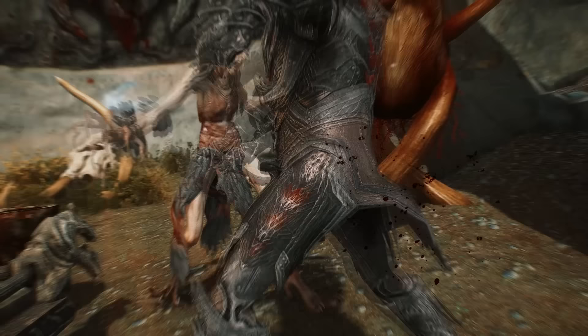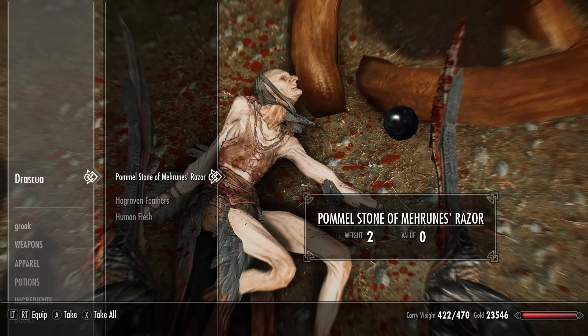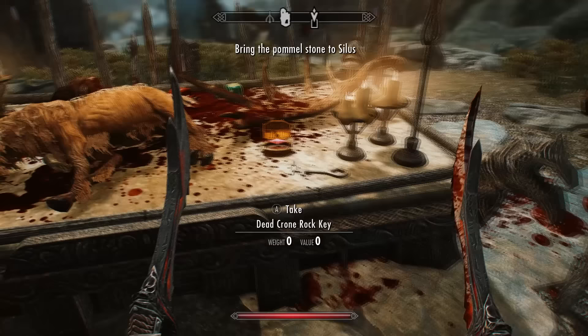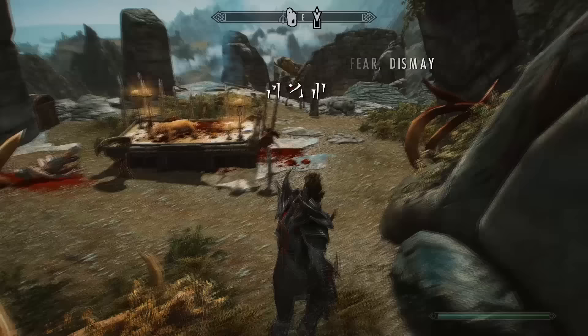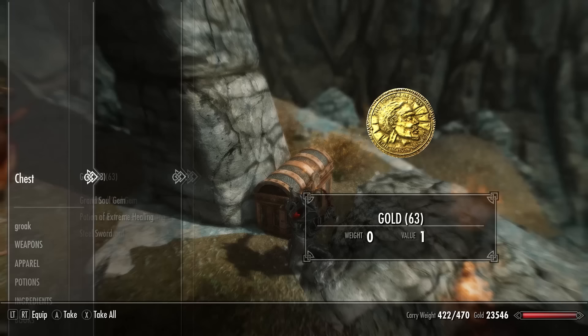The Hagraven's name is Jorissa — she's pretty angry, and I take her out quickly. She drops the Pommel Stone of Mehrunes' Razor, which literally looks like an eyeball. While you're up here, also grab the human flesh, an unusual gem, a key useful if you return, a Fear Dismay shout word, and a boss chest.